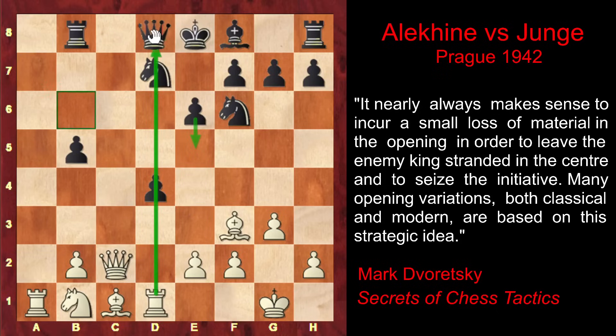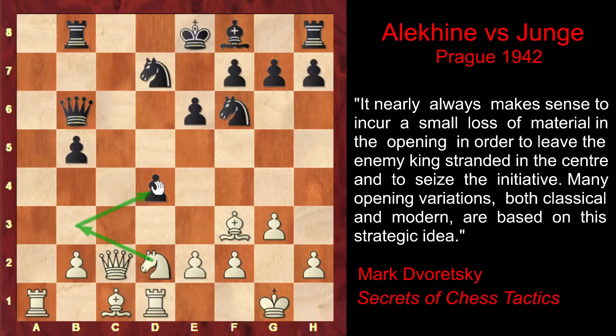So instead of e5, as the x-ray is really annoying, Black decided to play Qb6, defending the pawn with the queen and moving away from the x-ray. Alekhine develops the knight, preparing Nb3, which would attack the d4 pawn a second time. In anticipation of Nb3, Black reinforces his d4 pawn by playing e5, and Nb3 follows.